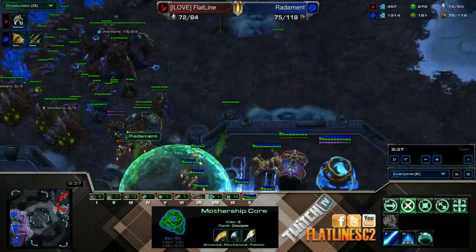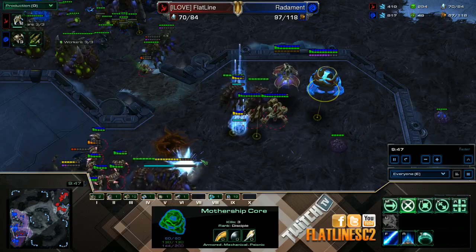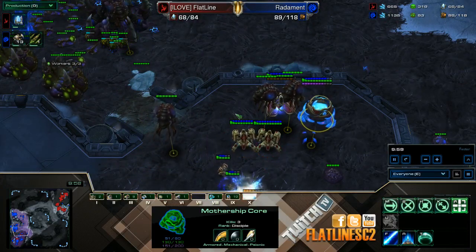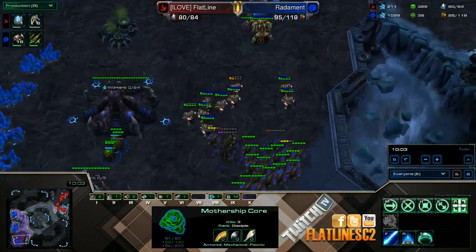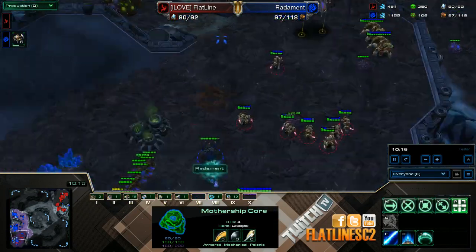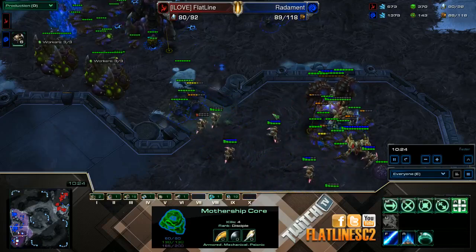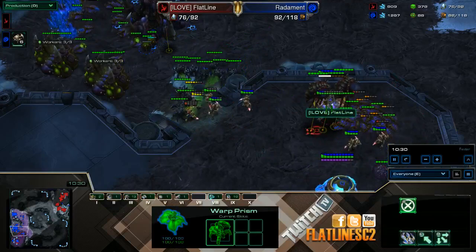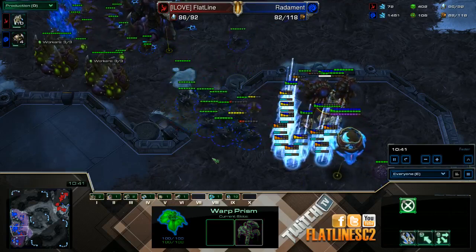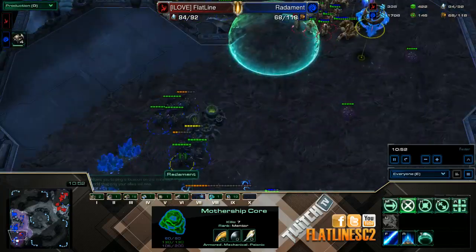If you're Zerg and wondering how to thin this off, if you scout it you want to go for very fast mutalisks — that's pretty much how I've lost to it. The only way I lost to it was super super fast mutalisks. I talked to some GM friends and they said lingbane can work against this, but you can't get lair in time because you need that gas to make more things. You can use the warp prism to micro your immortals, and use the time warp to help your zealots get closer to the roaches.